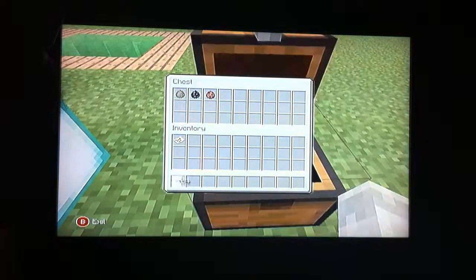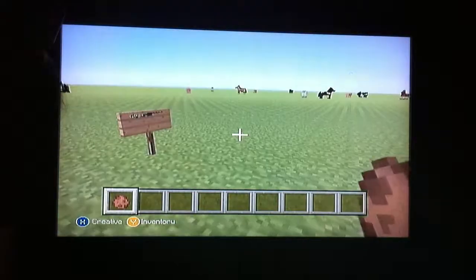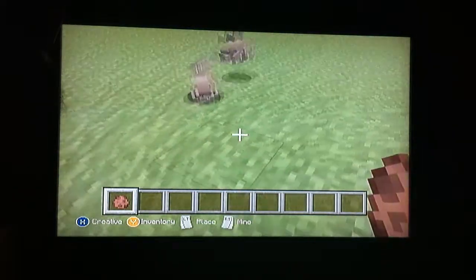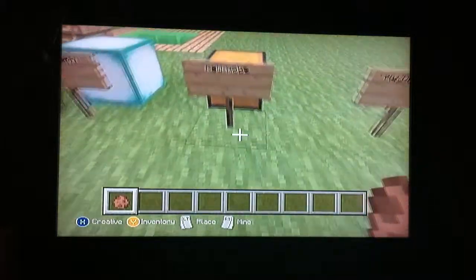We have some new mobs. Sadly I'm on peaceful so I can't spawn them. These are the Guardian — I've seen these, they shoot lasers at you. The Endermite — I've seen these also; they're like a little version of endermen. And we have the Rabbit. These are very cute but they will run away from you. I believe they come in different colors — there's a black one and I think there's a white one.